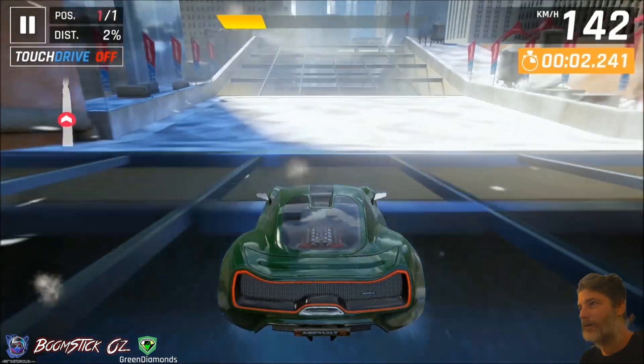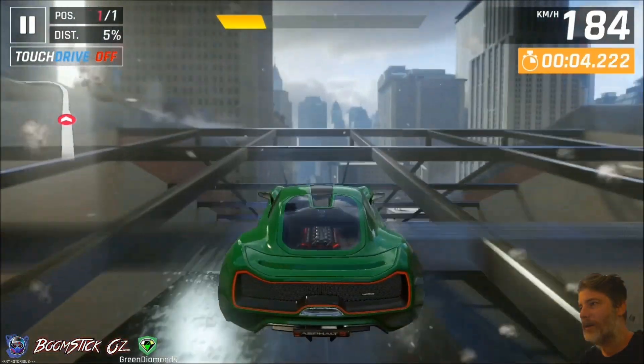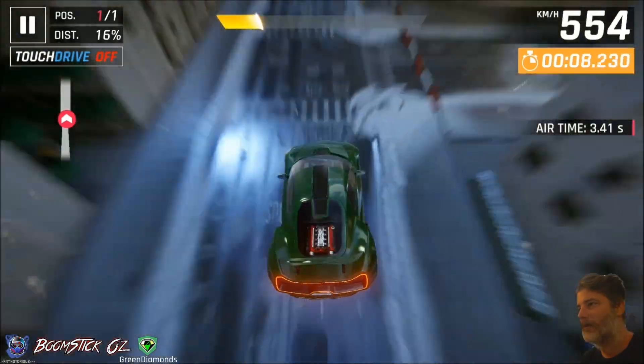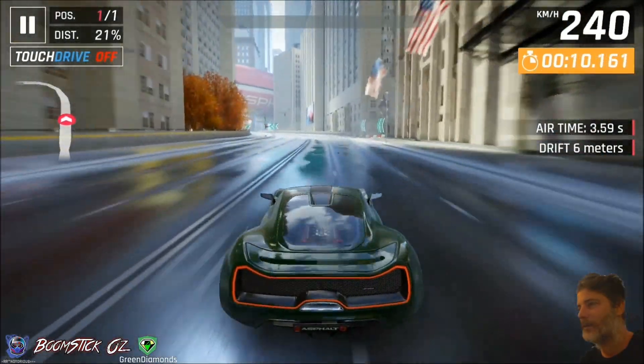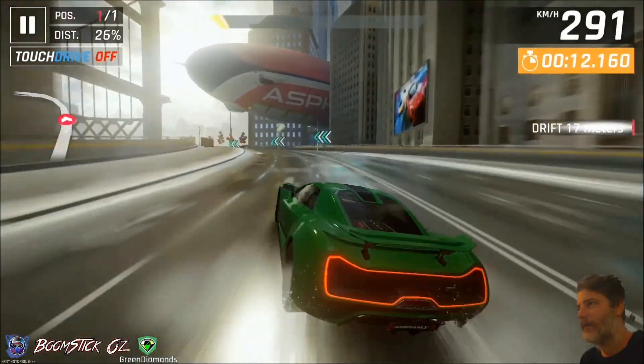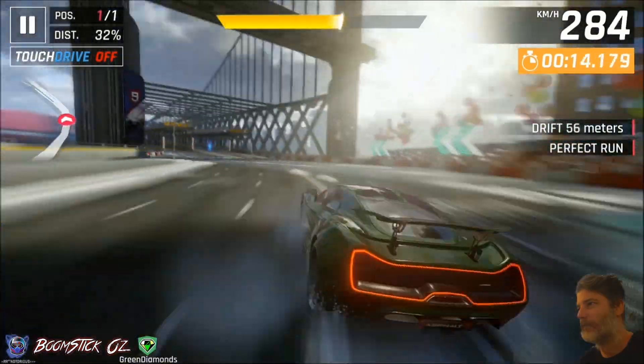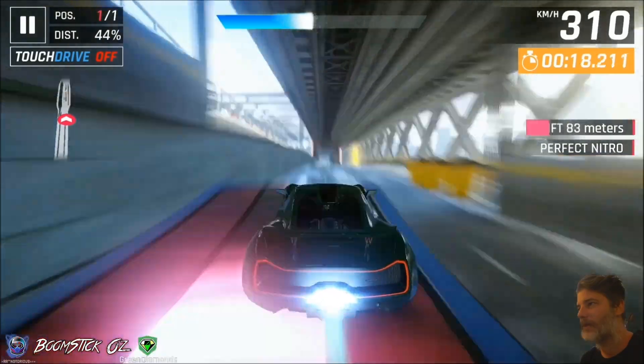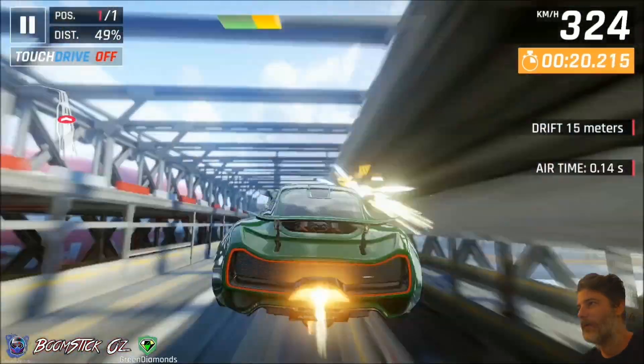Alright, so you want to just hold on to the nitro here, then trigger it and do your perfect nitro first time in the air holding drift. And then we'll just get a bit of speed and then we're going to start drifting here, just building up some nitros so that we can do our perfect nitros. We'll just start triggering them as we go through the course here.